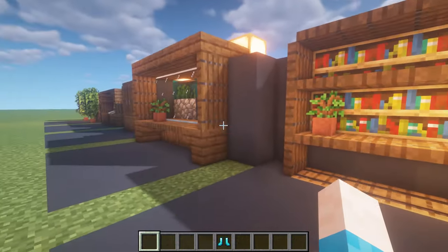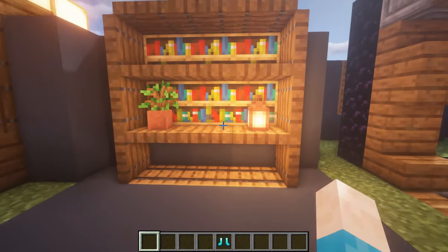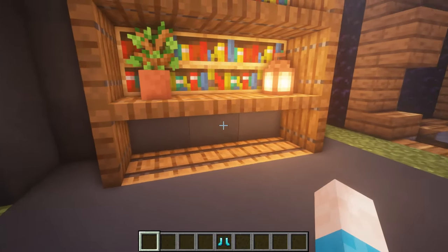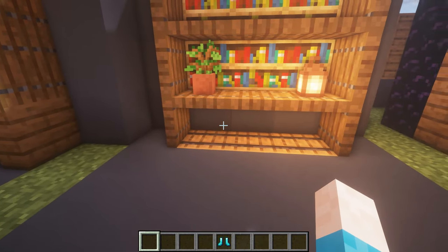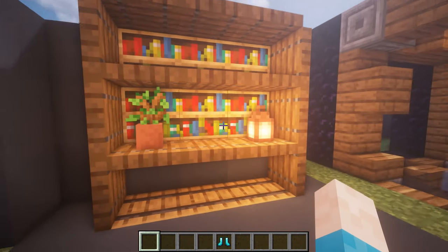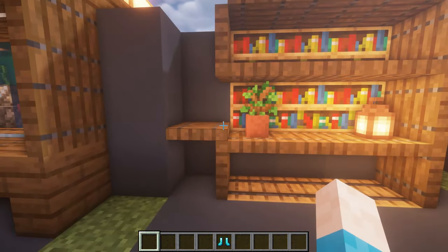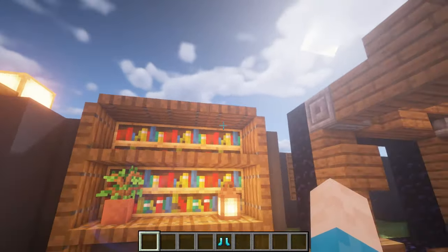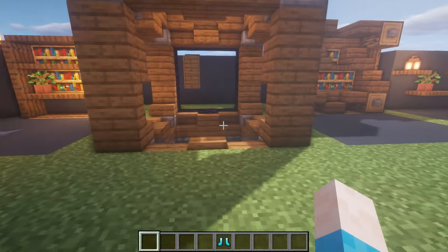Next we have another little bookcase design, quite similar but smaller with more sections to it. There's storage underneath - you could knock out these three blocks and place more bookshelves, but I wanted them to look like they were sitting on shelves rather than on the floor. This one's just playing around with trapdoors again, allowing us to create this little shelf effect.